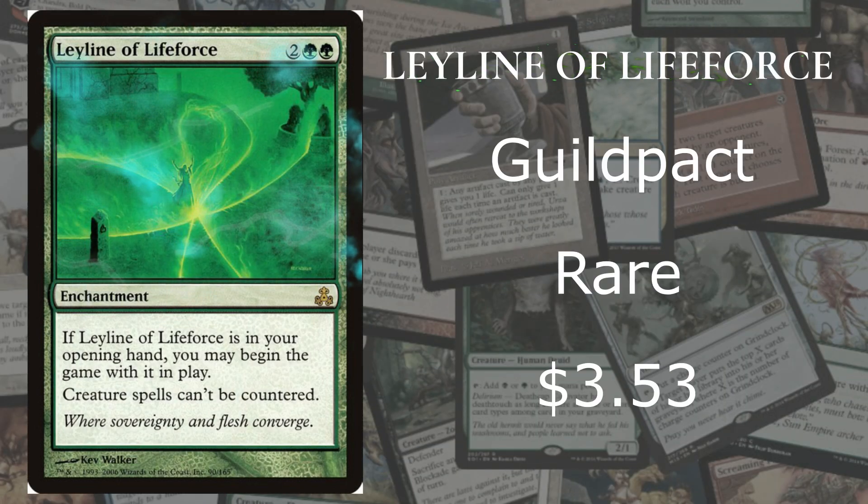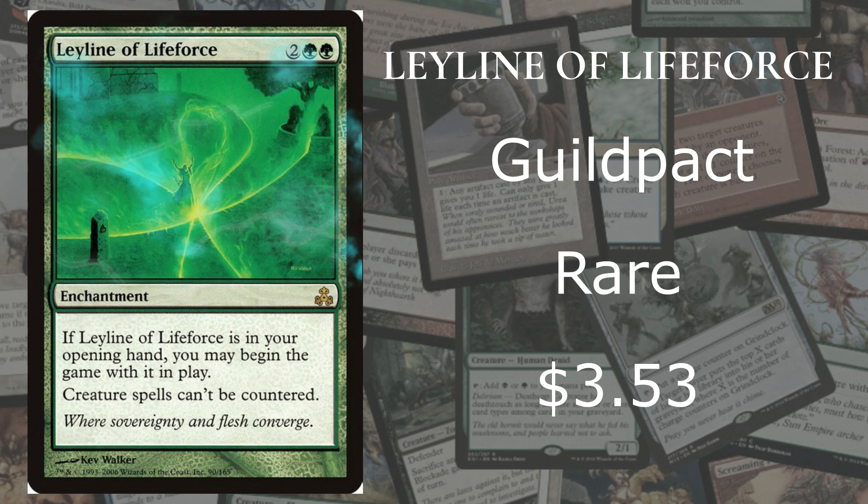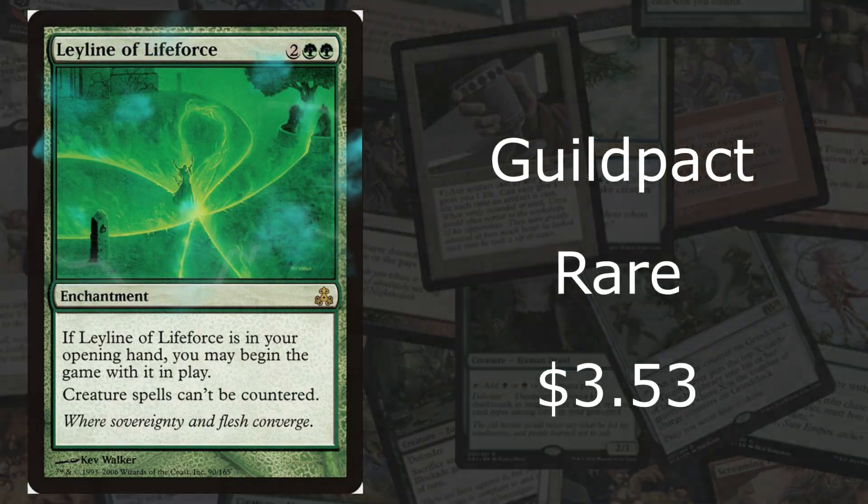At number 9 we got Leyline of Life Force from Guildpact — it's a rare going for roughly $3.53 on the market. As with most Leylines, if it's in your opening hand, you may begin with it in play. For two colors and two forests, it says creature spells can't be countered. The reason why it's at number 9 is that it's very specific against blue decks. But if you're playing against a blue deck, this is awesome — they can't just counter anything.